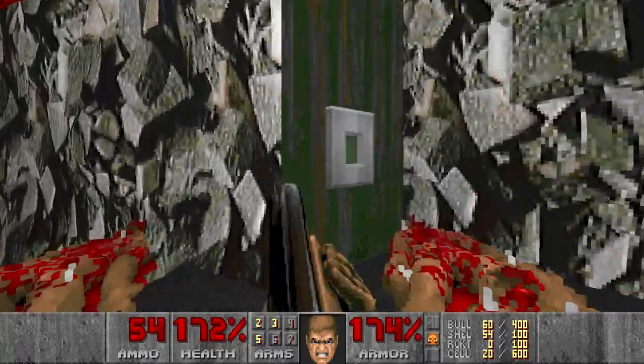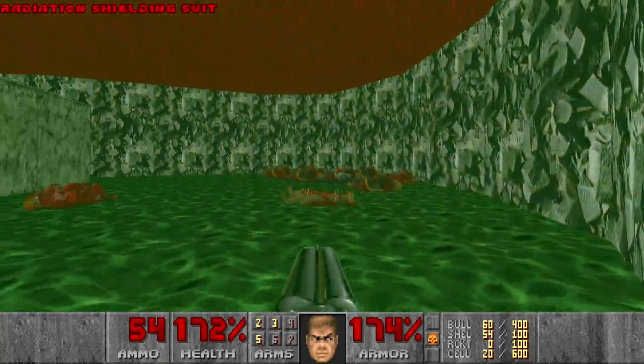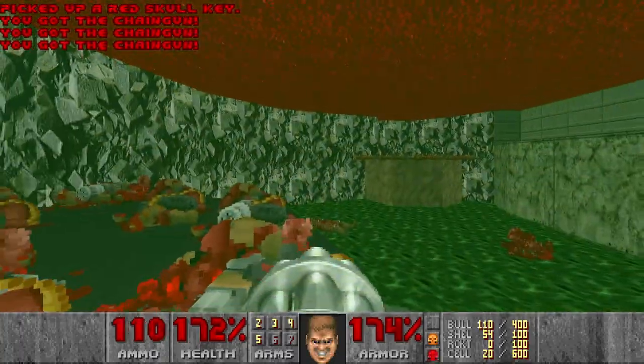Then the Imps. Then let's press the switch to lower the red key, grab the radiation suit. Now we can move on.